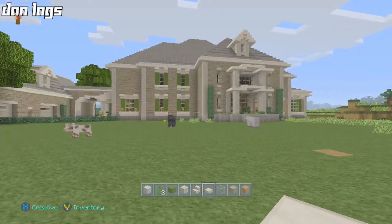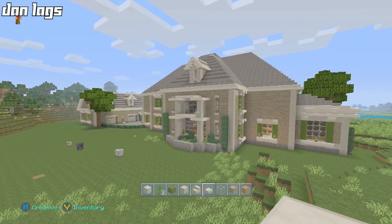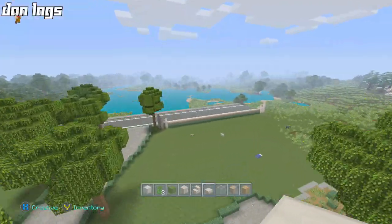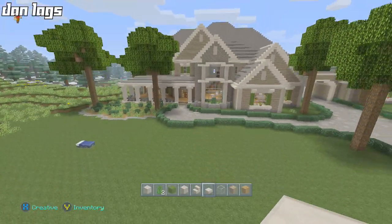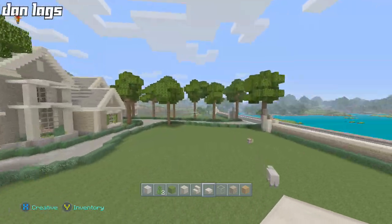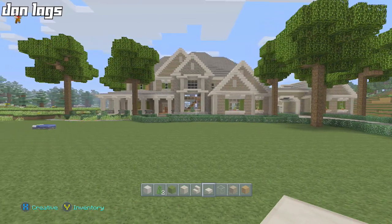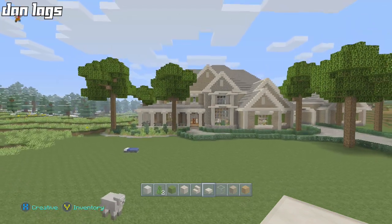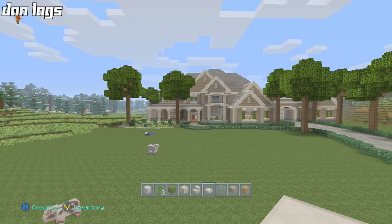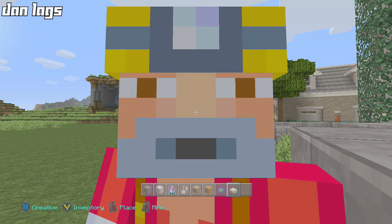Next time we'll continue the second-floor windows and add some landscaping — we don't have too much left to do on this house. I will consider making the roof one block taller off-camera. If you guys are building this along with me, you don't have to do that — it's fine. But if you absolutely want to, you can. Anyway, plot twist — the video isn't even over yet!